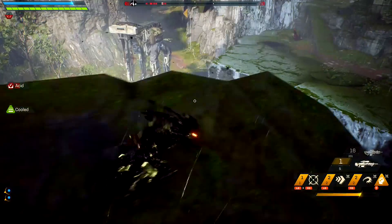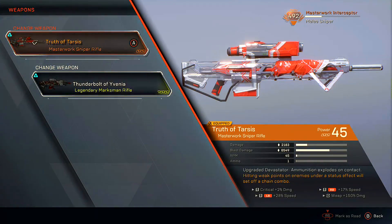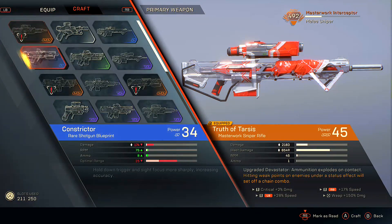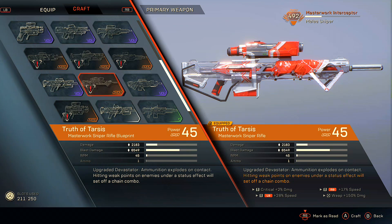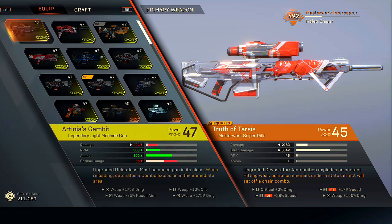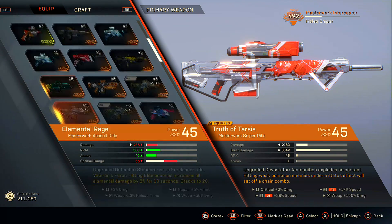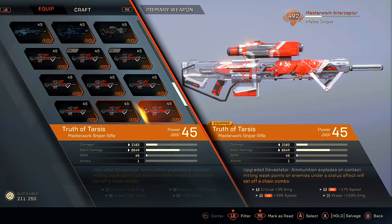A week ago, my friend told me that they had just crafted it, and they had no idea why it was in the crafting tab, but they had the ability to craft it. So I was curious and I went to my crafting tab and checked, and yes, I did also have the blueprint for the Masterwork version of the Devastator and I was able to craft it. I've still never to this day had it drop, yet I have a ton of Truth of Tarsus because I've crafted so many.